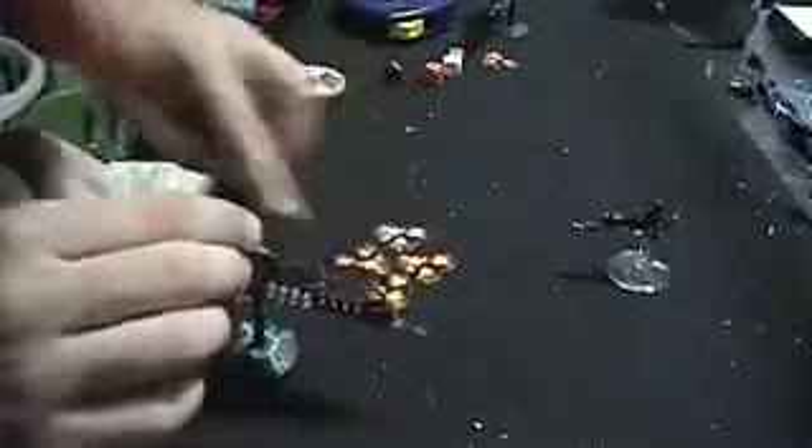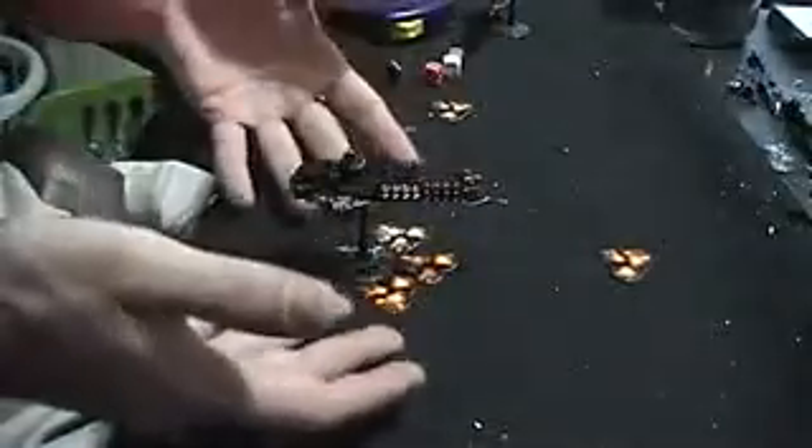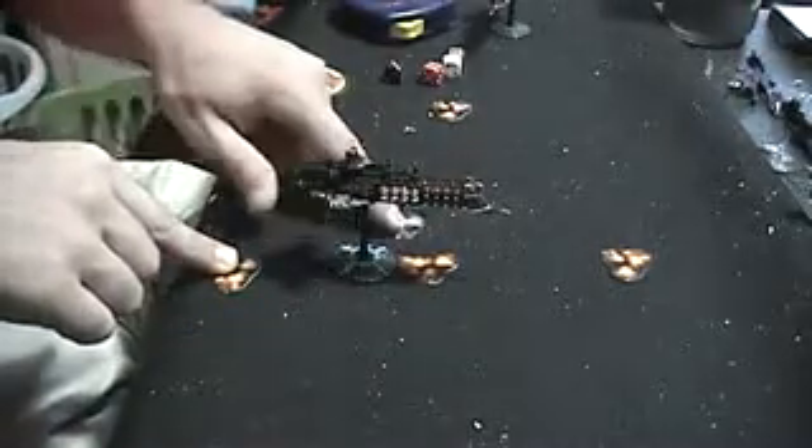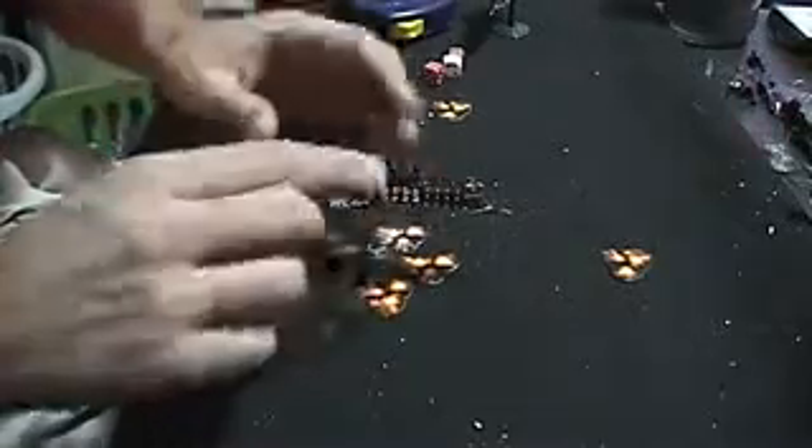Also, when a ship is destroyed, you put a blast marker where it was. There are some catastrophic rules where you may not be able to put down a blast marker, but we'll get into that later. Basically, whenever an escort is destroyed, it's replaced by a blast marker to represent where it was. Blast markers also represent how many shields you have left — they're a way to tally how many hits you've taken before your shields are no longer in use. As long as your ship is touching these blast markers, it doesn't have those shields anymore.